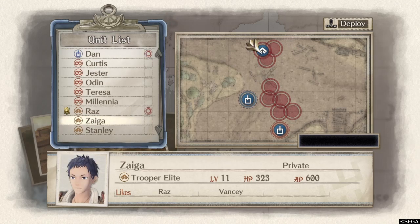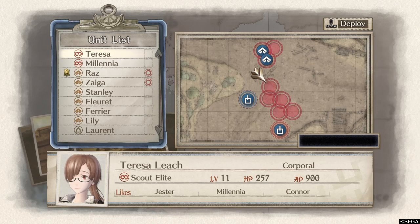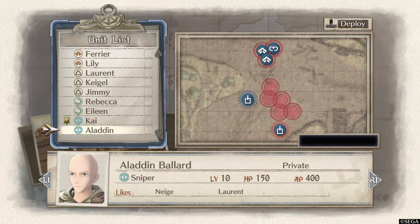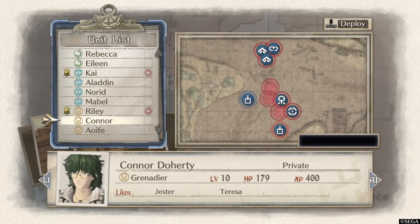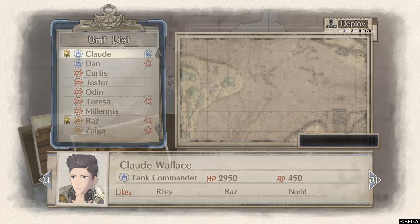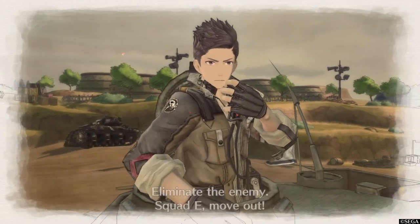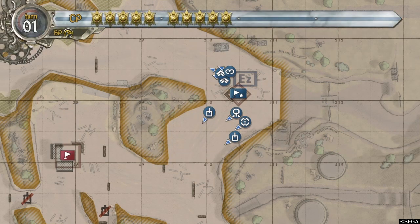The important thing you have to have is Dan, get Raz and just really another shock trooper, and then a Scout as well. Have Kai and Riley for your extra CP. Basically all you're going to be doing is using Dan to move the two shock troopers up ahead, and the Scout to kind of follow behind to help out. The Scout may not be 100% completely necessary, but it's good to have as a backup.